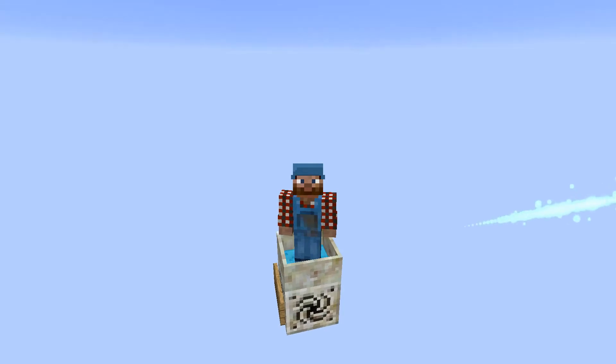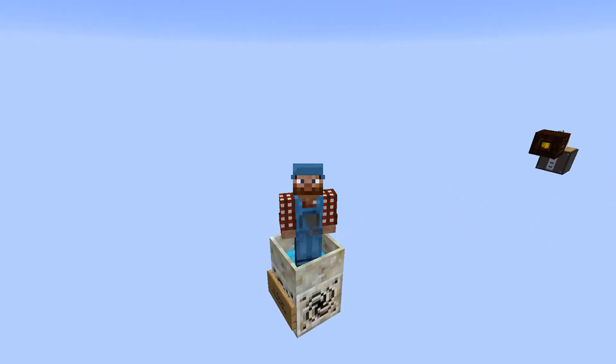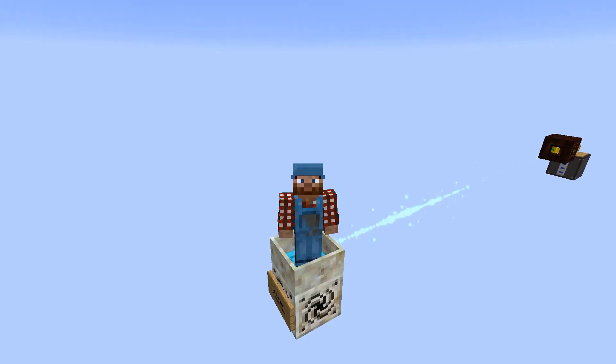Specifically let's talk about sending mana to mana pools or mana distributors with spreaders, because as you can see this one here it's shooting off this beam of mana and it takes a while before it hits this pool. It won't fire again until that mana has reached the pool, or until it's gone so far that it dissipates or hits some other block, and then it will fire again.